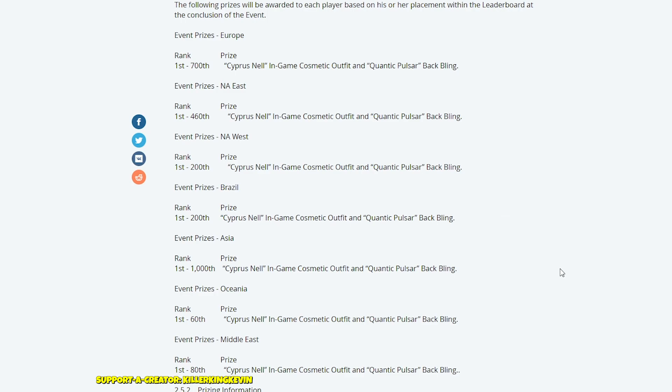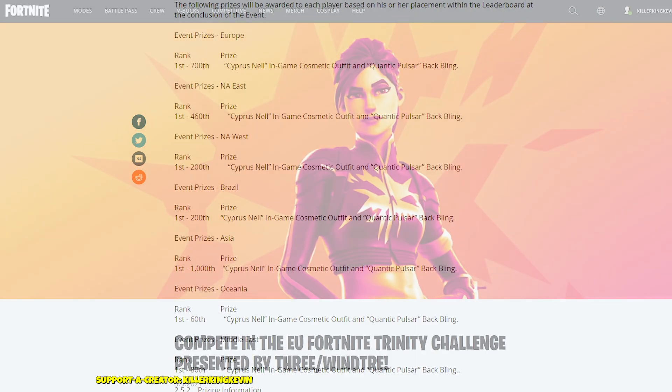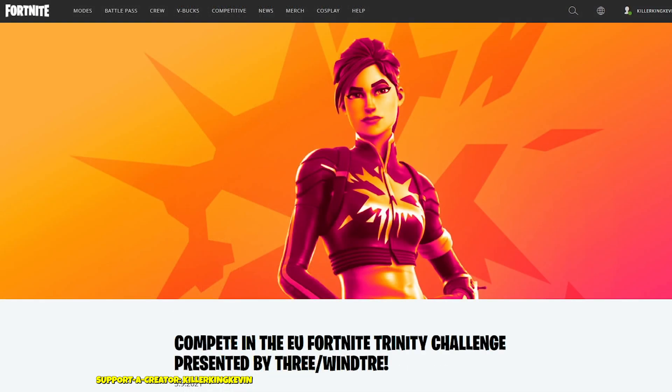Moving on to the second skin you can earn for free — the Trinity Trooper. You can play on any platform, but the catch is you must be on the EU server. Depending on where you're located your ping may be very high — for example, getting 350 ping on EU servers would make competing very difficult.